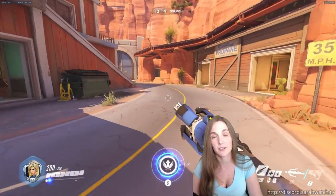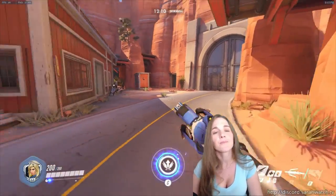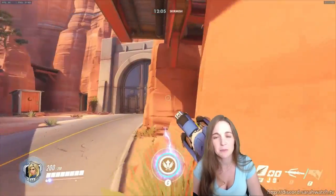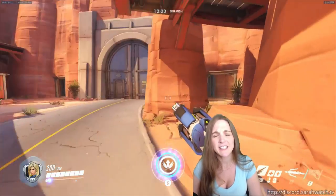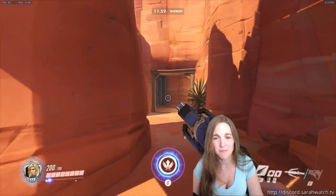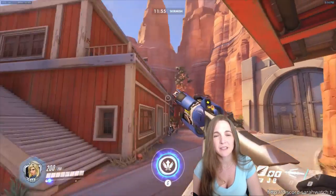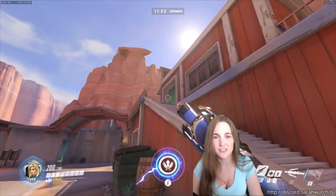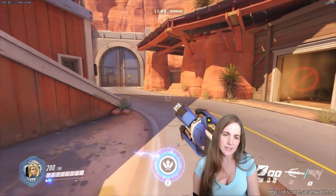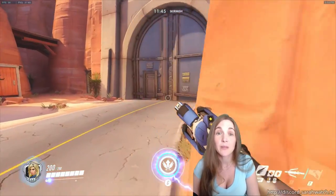As you advance around the corner, it usually becomes a little bit easier. If there's a Widow up there, she can still be pretty worrisome. But I find that usually in this region, I just hang around these rocks on the right. If I see someone coming, I just put this rock between me and them and try to find someone I can Guardian Angel to up here that's really far away. So I mostly stay over here on the right in that region until we get this checkpoint.